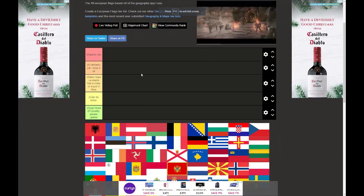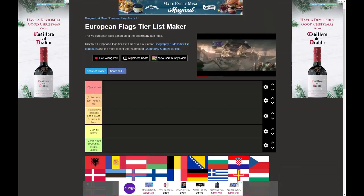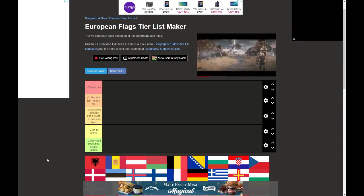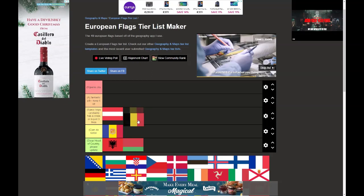Hey guys, what's going on! Today we're gonna be rating all the flags in Europe from S to D. First one — Albania. We're just gonna be swift with it, not waste time, straight to the point. Yeah, fantastic job.